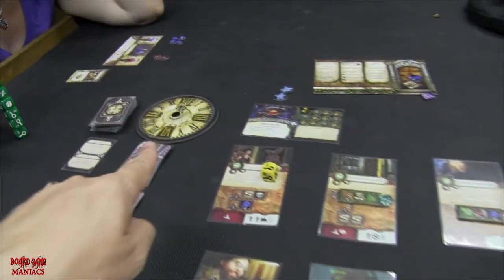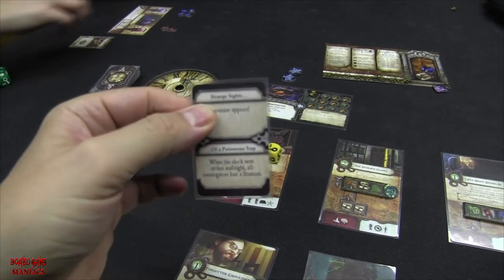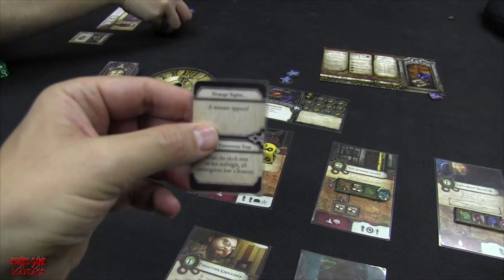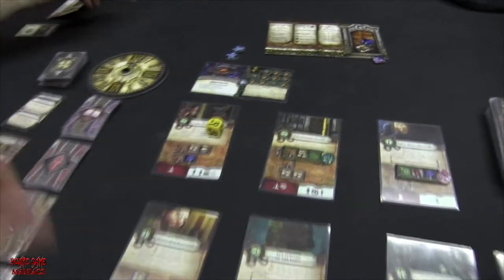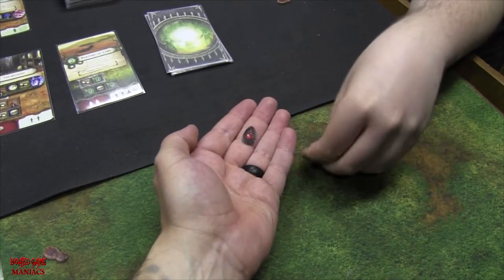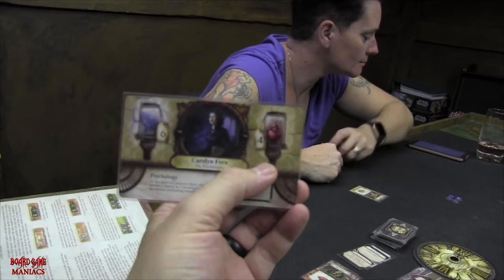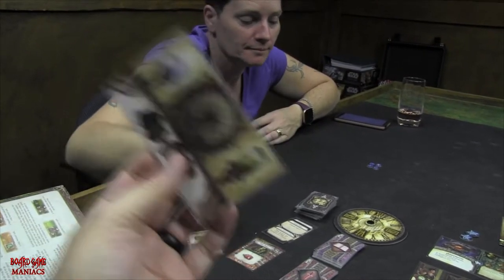Unfortunately the clock now moves to midnight and the poisonous trap lingering effect triggers: all investigators lose two stamina. I lose two, Brady loses two, and Shelly loses two. Shelly only had four stamina remaining, so losing two and then two more means Shelly's character is dead. She's going to lose her cards.